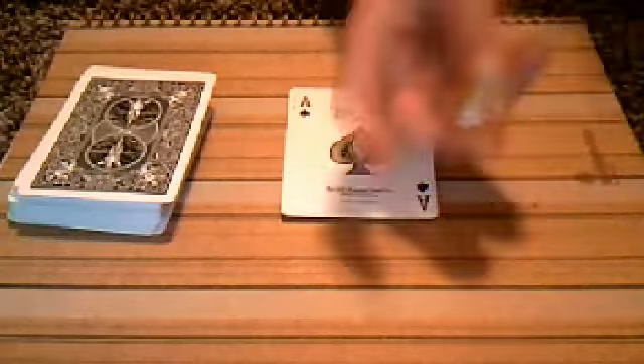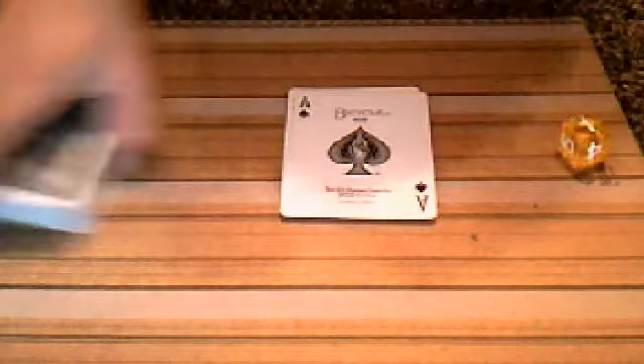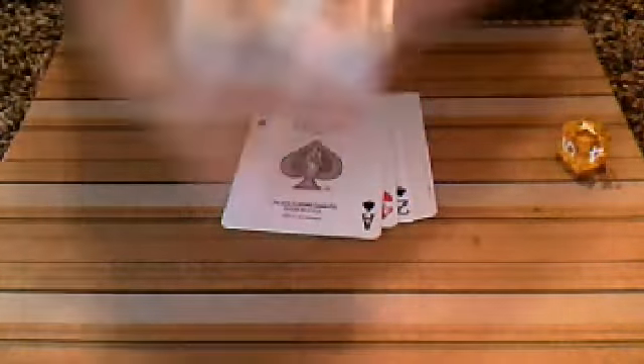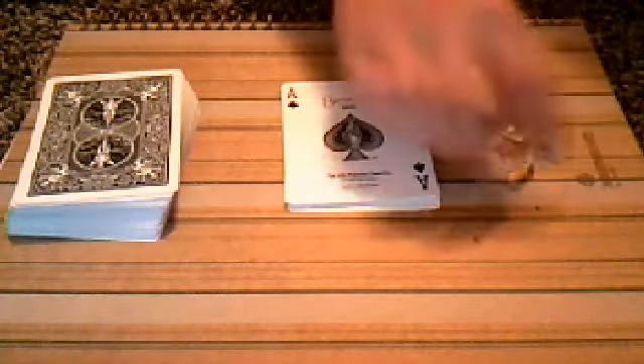How the spectator thing is going to work is I'm going to roll the number cube. Then I'm going to pick a card — the number cube number will be the number. And so you know I'm not cheating, I'm going to shuffle the deck really quick. All of the cards are totally at random. I'm going to roll the number cube and whatever number that will be, that will be the number.